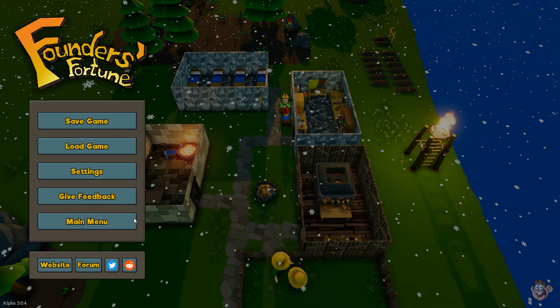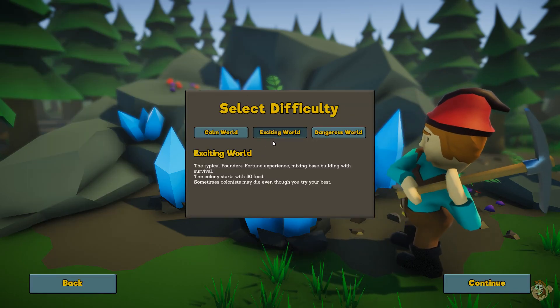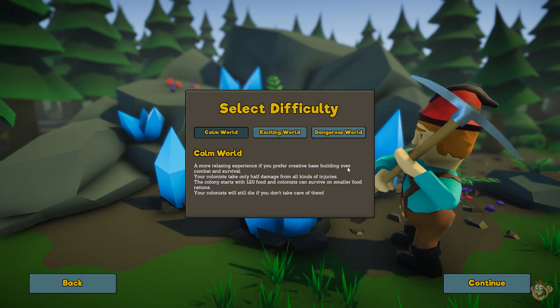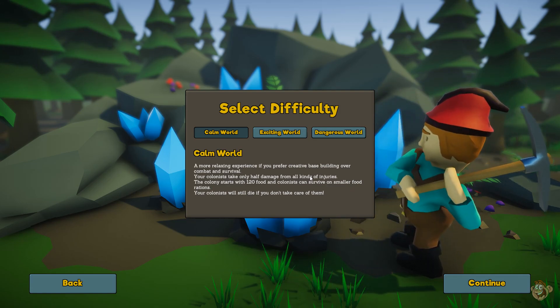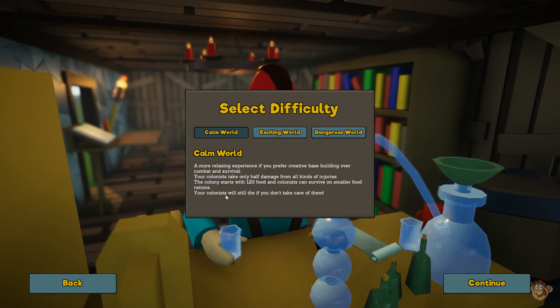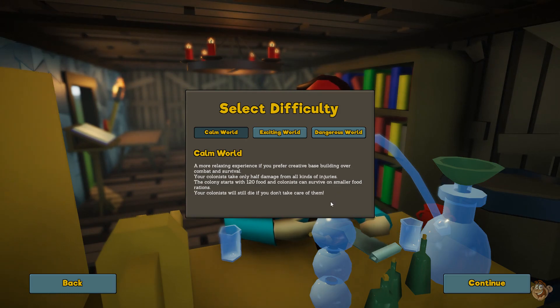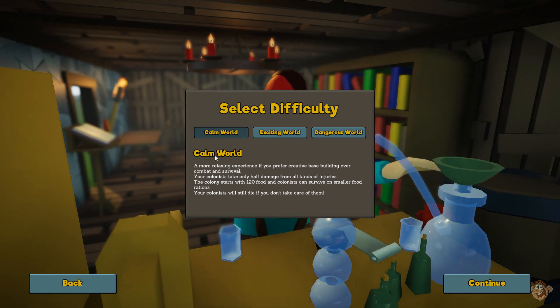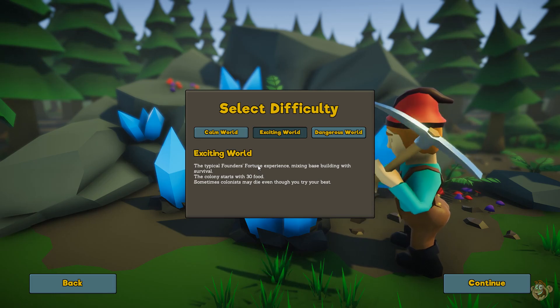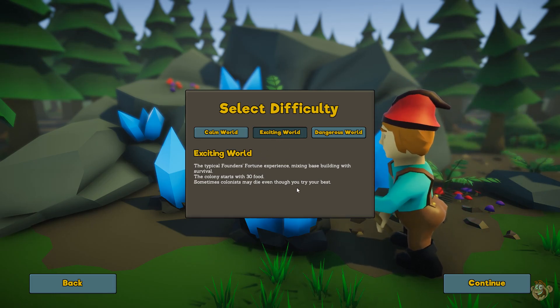When you start a new game there are now three different world types. We have a calm world — a more relaxing experience for creative base building over combat. Colonists take half damage, the colony starts with 120 food, and colonists can survive on smaller rations, but they'll still die if neglected. It's not quite a creative mode but it's close. Then there's the exciting world, which is the normal one I'm playing on — basically the same setup we had before.